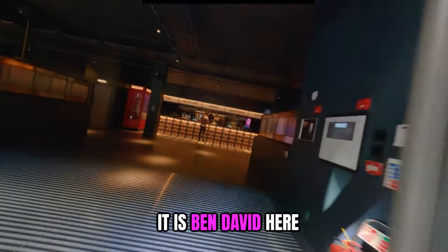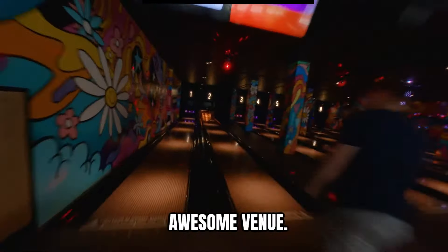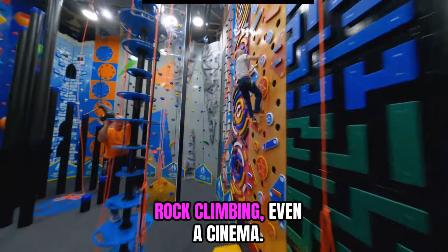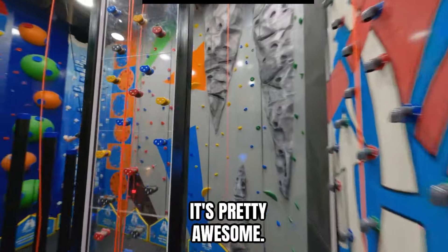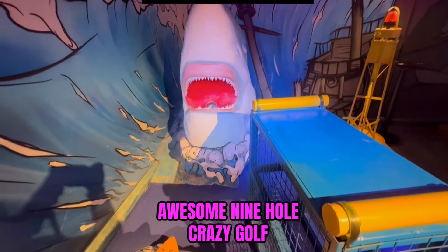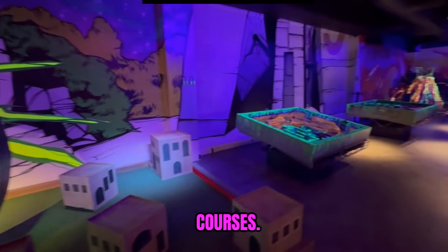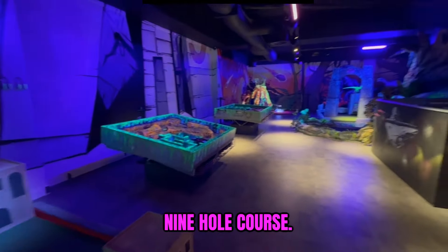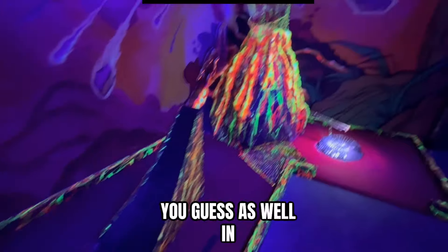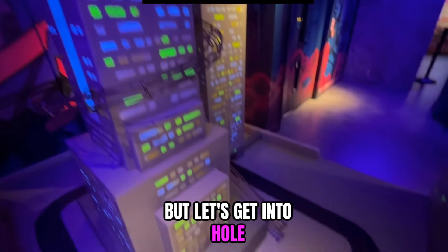Welcome back to the channel, it's Ben David here. Today we find ourselves at The Light in Red Hill. This is a pretty awesome venue - it's got a bowling alley, an arcade, AR darts, shuffleboard, rock climbing, even a cinema. But the main reason we are here is there's an awesome nine-hole crazy golf course. We're on a challenge to travel around the UK and find the best crazy golf courses. Each hole is themed to a different movie, so guess in the comments below what movie each hole is themed to. Let's get into hole number one!